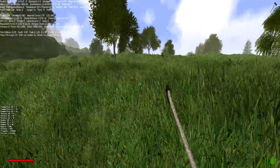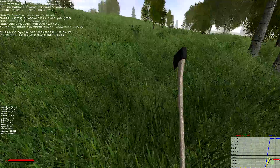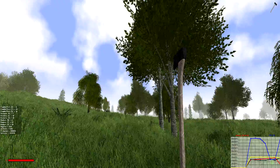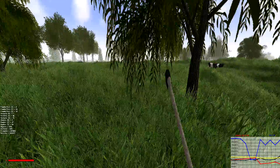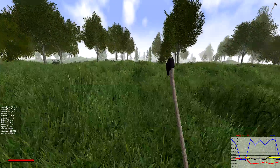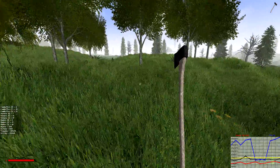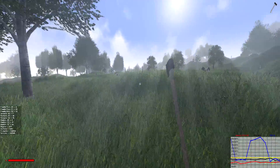If you hit F3 again you'll see a graph showing memory, CPU, and FPS. Normally I run around 200 FPS; I've seen it bounce as low as 130 depending on what's being loaded. I can see that winter biome again, so I'm going to stay over here and head back close to the forest.